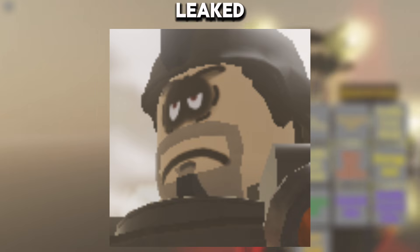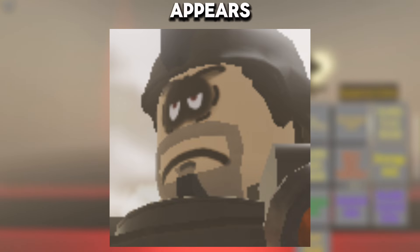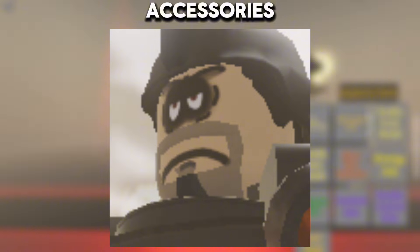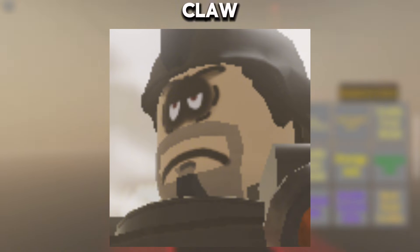In the thirteenth leaked frame, the Detainer Astro Toilet's facial expression appears serious. Some of his accessories can be seen in the background, such as the helmet and the claw Astro Arm.